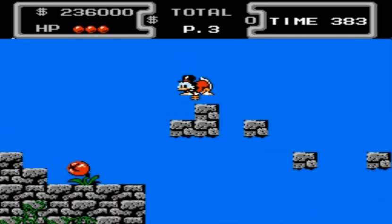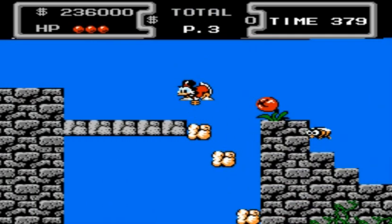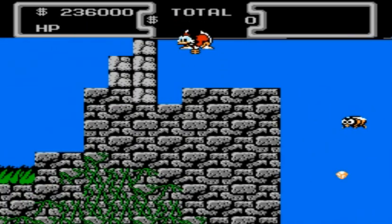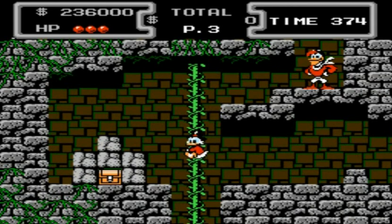That little area I just did there with Launchpad flying — I grabbed on to the helicopter and then got myself over — is actually one of the tougher jumps to make in the entire game, because it's sometimes hard to even attach to the helicopter.